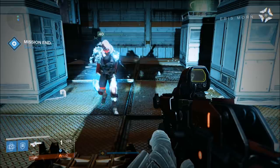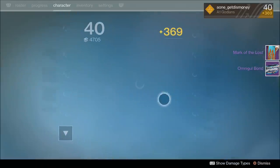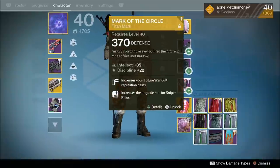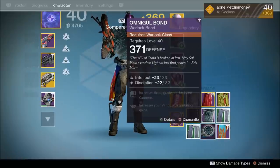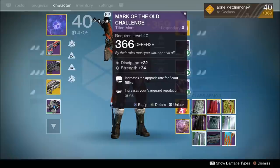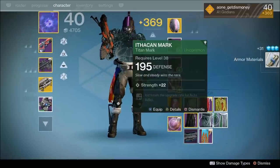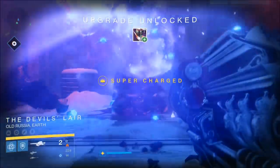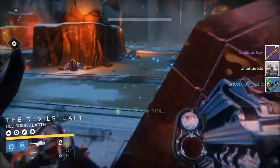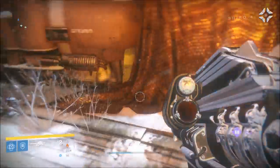The next strike where I opened a skeleton chest was the Will of Crota. I ended up getting two class items — one was a titan mark and the other was a Warlock Bond — and they both had a higher light level than my current light level. In my personal experience, it seemed like I got skeleton keys to drop maybe once out of every six or seven strikes; it really doesn't drop that often. But when the skeleton key does drop, it's pretty much guaranteed you're going to get gear with a higher light level. I'm not 100% sure, but I don't believe you can have more than one skeleton key, so you definitely want to use it as soon as possible.